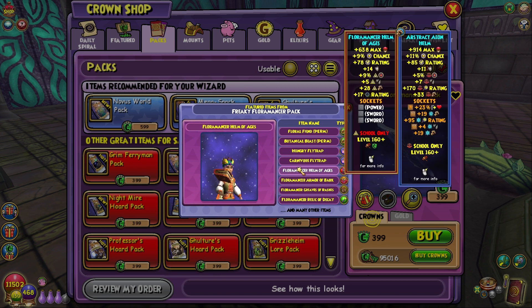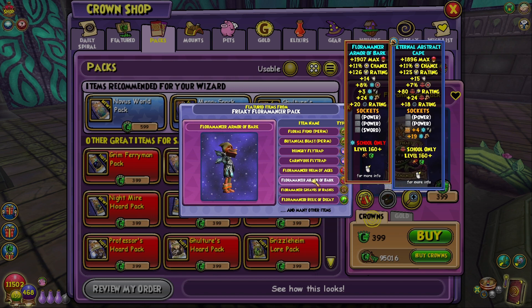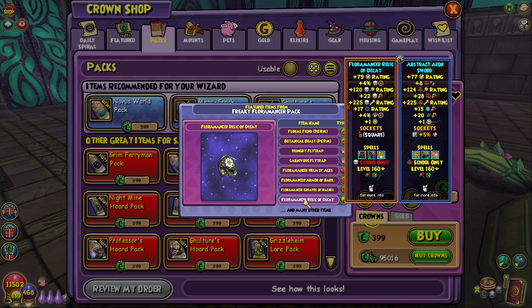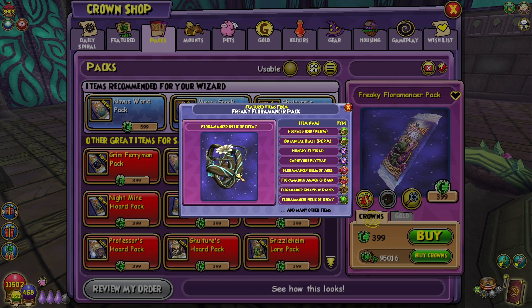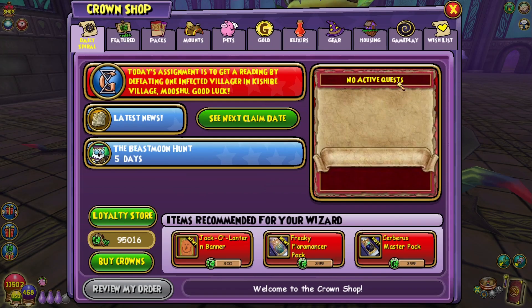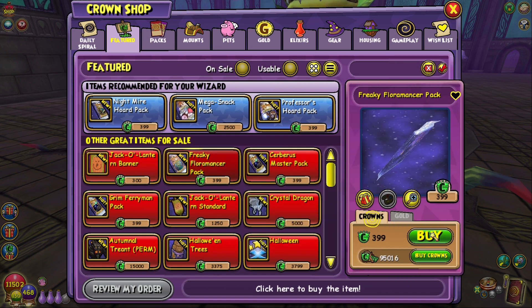Here's the gear — we're definitely gonna open some and see what we get. This is the myth one, this is the ice robe, and then the fire boots — interesting. I don't think any of the gear is the best stat-wise, but this is cute. I'm ready — let's open some. Imagine if I get the mount first pack, that would be crazy.